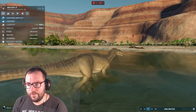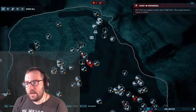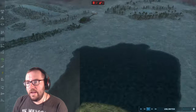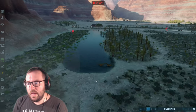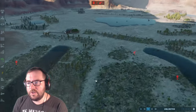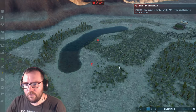Australovenator hunting down a Compsognathus, and another Australovenator going up against a Compy. I think this is a good place to wrap up the episode, unless something eventful happens. If you enjoyed this video, make sure to leave a like and subscribe for more — it would really help out a ton. But until next time, I'll see you guys in the next video. Thanks for watching.